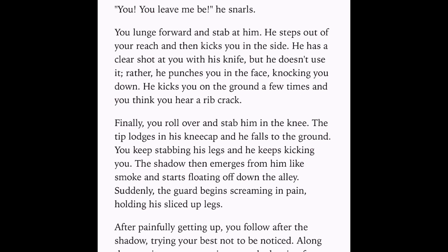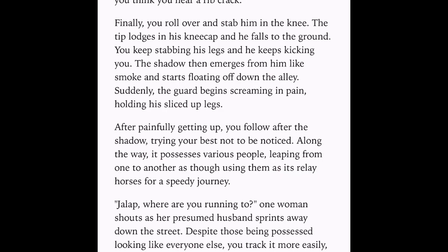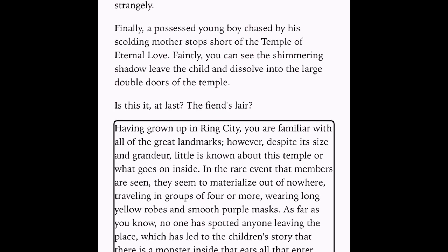'Jala, where are you running to?' one woman shouts as her presumed husband sprints away down the street. Despite the possessed looking like everyone else, you track it more easily, simply following anyone who suddenly starts acting strangely. Finally, a possessed young boy chased by his scolding mother stops short of the Temple of Eternal Love. You can faintly see the shimmering shadow leave the child and dissolve into the large double doors of the temple. Having grown up in Ring City, you are familiar with all the great landmarks. However, despite its size and grandeur, little is known about this temple. Members seem to materialize out of nowhere, traveling in groups of four or more, wearing long yellow robes and smooth purple masks. No one has spotted anyone leaving the place, which has led to children's stories of a monster inside. Most adults believe the temple is merely a cult of promiscuity. You and Reginald had once knocked on the front door — nothing happened, but you remember an overwhelming feeling of dread. Not even city guards go near it.